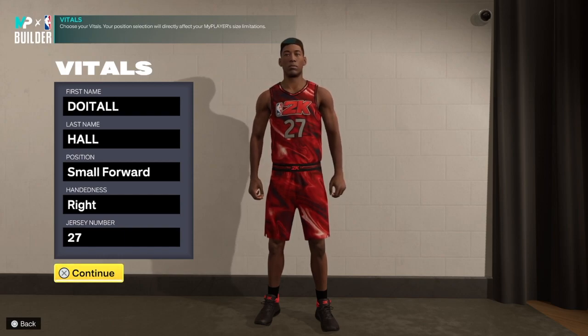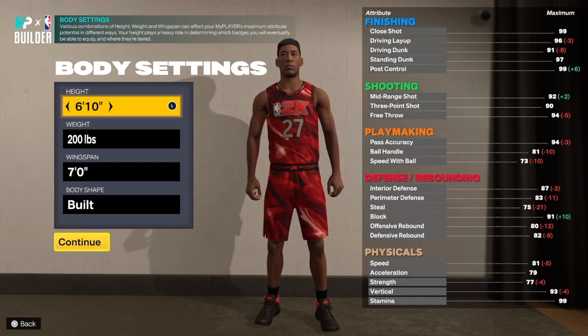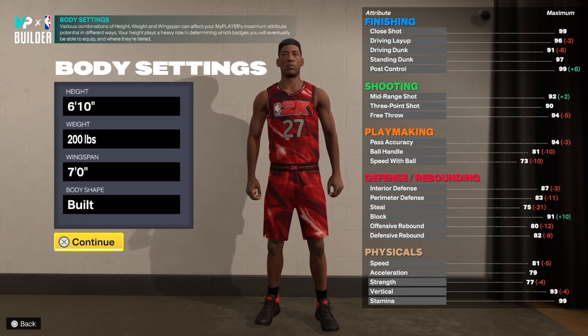We're going with the small four position. Handle your choice, jersey number your choice. 6-foot-10, big body build — 216 pounds, 7-foot wingspan. Body shape, as if you care, because I still don't care about that body shape. Let's go.